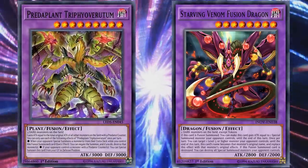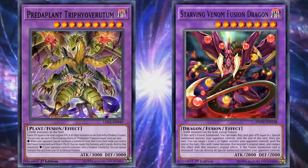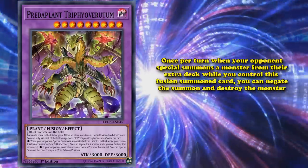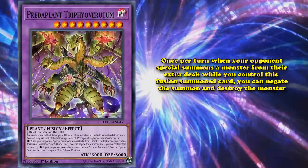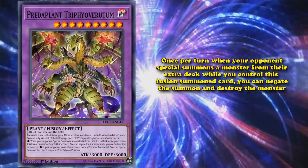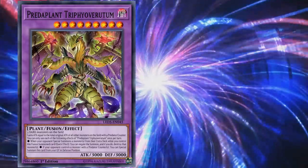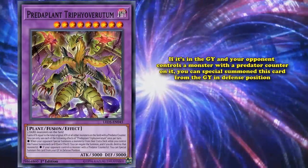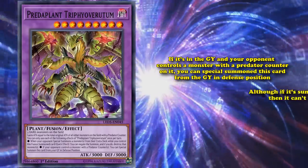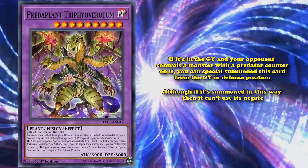Even then, Predaplant Tryphoveritum still sees play because it can get rid of one more monster than Starving Venom. This card also has a good effect on the field where once per turn, when your opponent special summons a monster from their extra deck while you control this fusion summoned card, you can negate the summon and destroy the monster. So it basically has a once per turn Solemn Strike effect, which is really good. It also has a more niche effect where, if it's in the graveyard and your opponent controls a monster with a predator counter on it, you can special summon this card from the graveyard in defense position, although if summoned in this way it can't use its negate and it's basically just a 3000 ATK beatstick on the field.